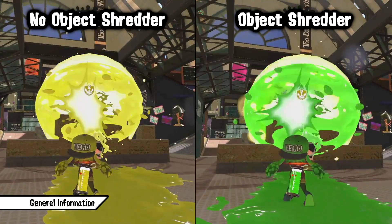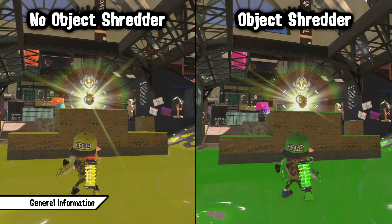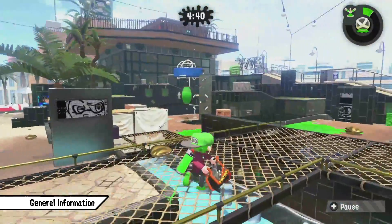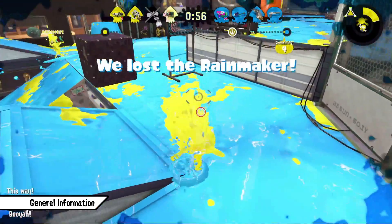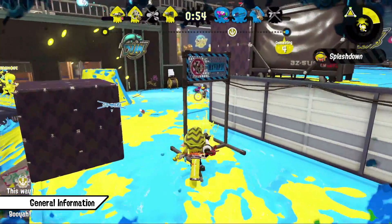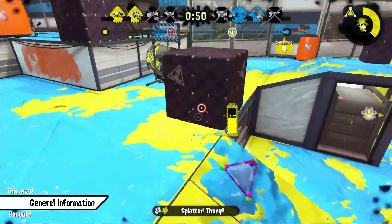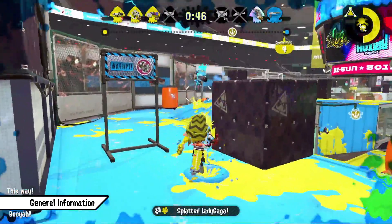Not only can certain gear builds and abilities benefit certain play styles, but certain maps and game modes as well. For example, running Object Shredder on Rainmaker can give you a significant advantage in popping the Rainmaker shield for more deadly pushes. Or you can get a major advantage using Run Speed on maps with lots of unswimmable surfaces. You want to think about what you want to do with a weapon and ask yourself how a certain ability helps you with what you want to achieve.